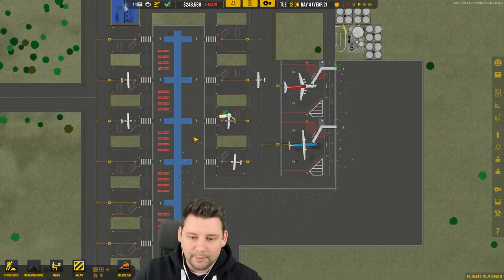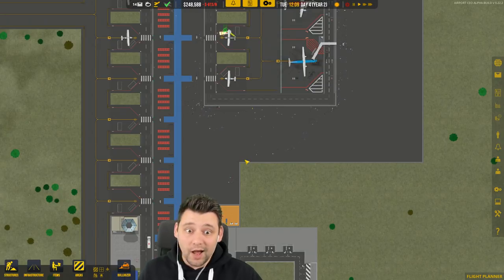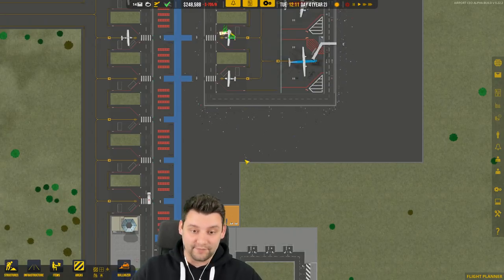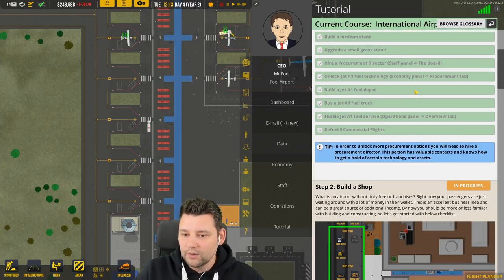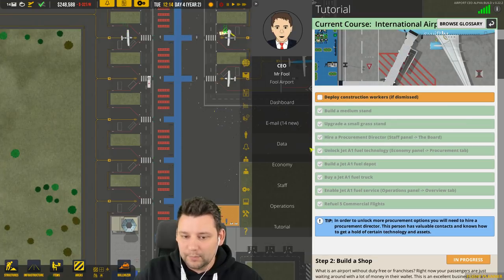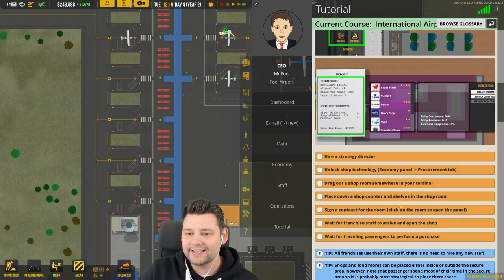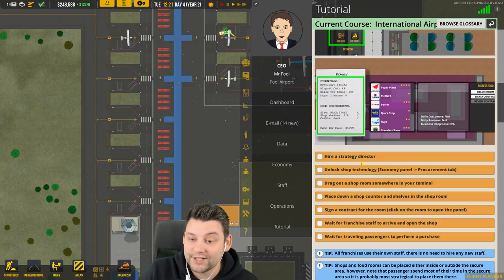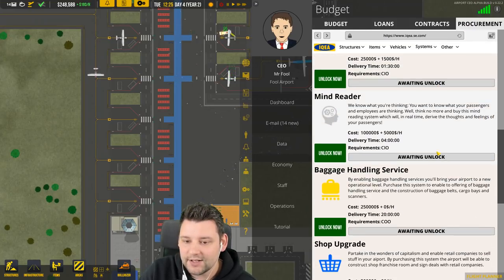The only place where we're not making money is once passengers are in the terminal. We need something in there to allow them to start spending money so we can earn income from every section of the airport. That comes down to building a shop. Before I can do that, I need to deploy all my workers, hire a strategy director, and unlock shop technology in the economy panel — procurement. Let's go do that now.